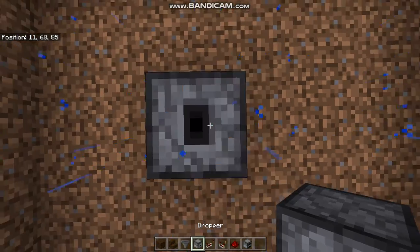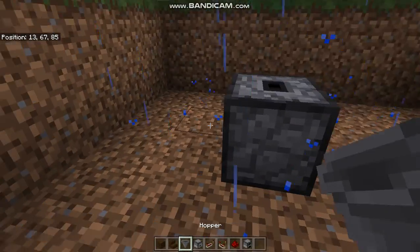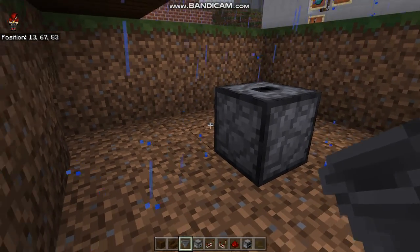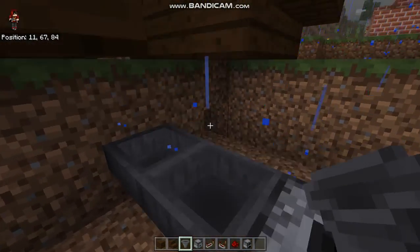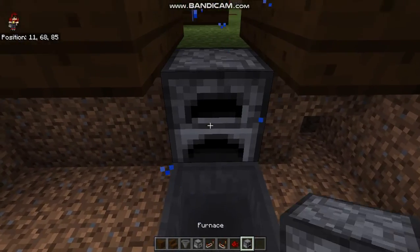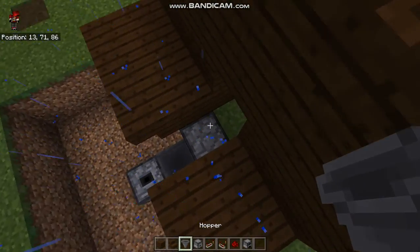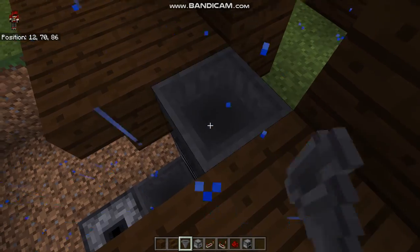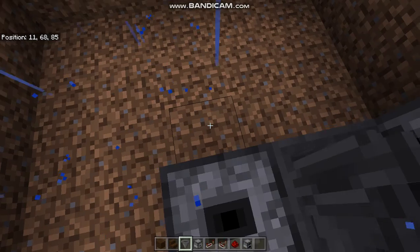One, two, three blocks away, put the dropper facing upwards, then put a hopper connected to the dropper, and another hopper connected to that hopper. Then go ahead and put some furnaces over there, and then put a hopper on top of the furnace. Crouch to connect it.